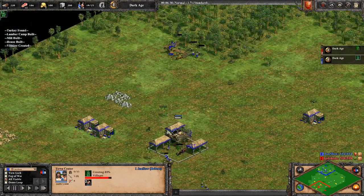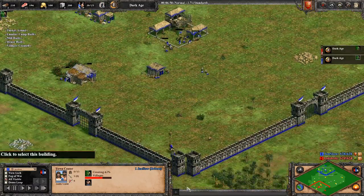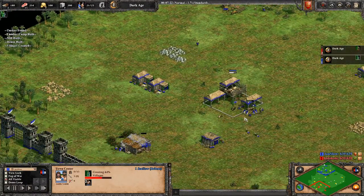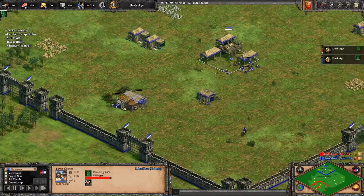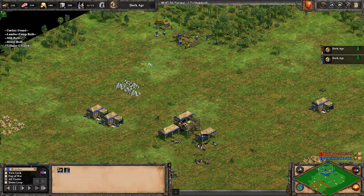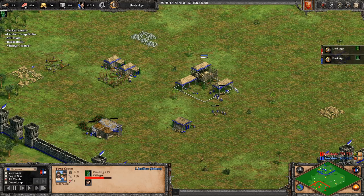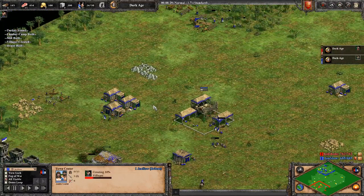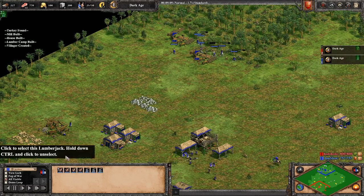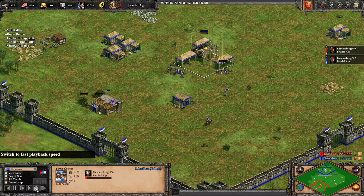Then we get two more on wood while we keep luring the deer. For completely new players: if you struggle with luring the deer, it's even worse to miss a mill on four deer — on three I'm not sure, but on four it's definitely worth it. Two more on wood, then two more on gold, then another two on wood — so eight total on wood. Don't leave villagers idle, and then we use the last one to make the Barracks.